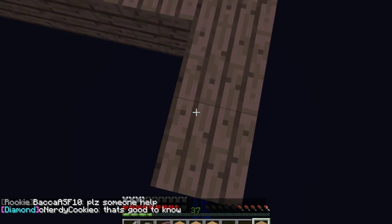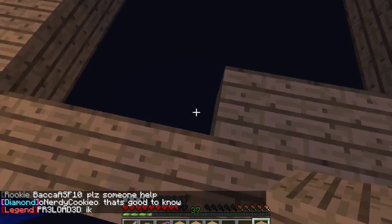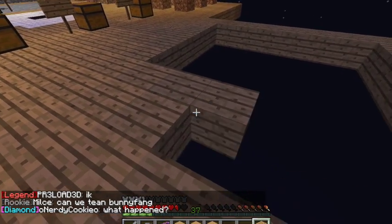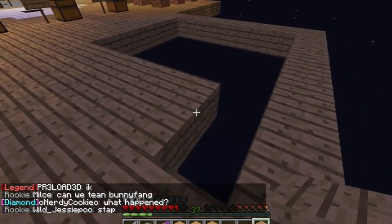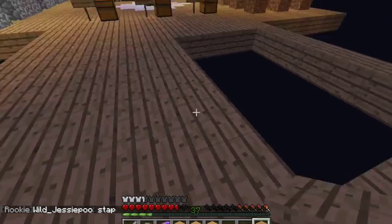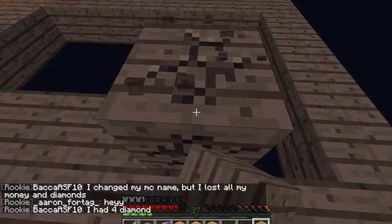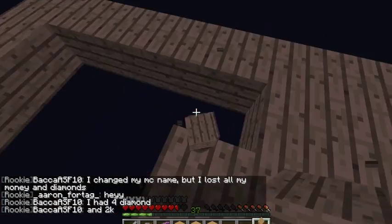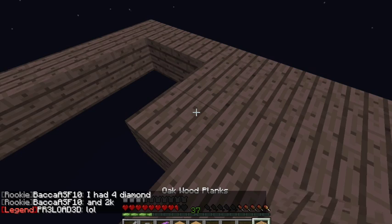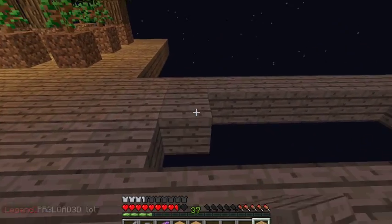And then we're going to build back down here. This is going to be a simple wooden house. If you want to know how to build an okay looking house, you can copy this design if you really want. It's not that great - I made this design up by myself though. I need to lighten this area up.